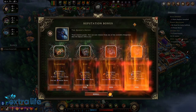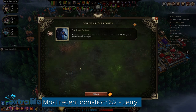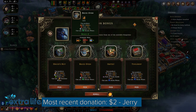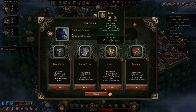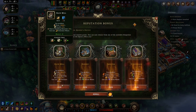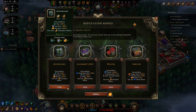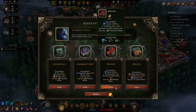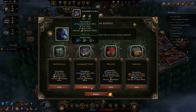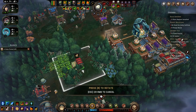Let's see what else we can do. We need to build a kiln. That one, that one, that one. Let's do a plantation.